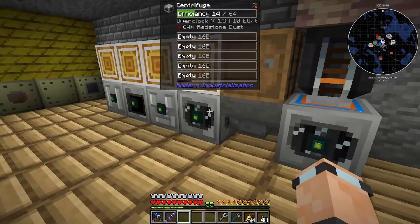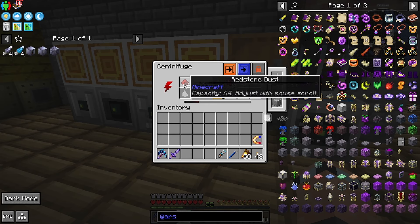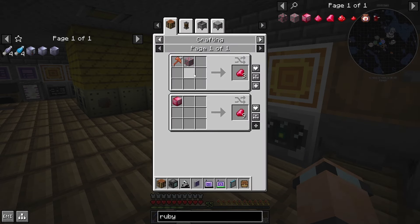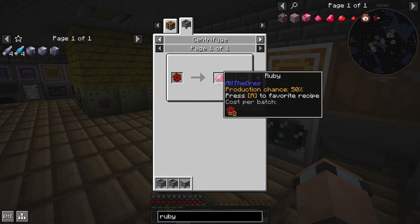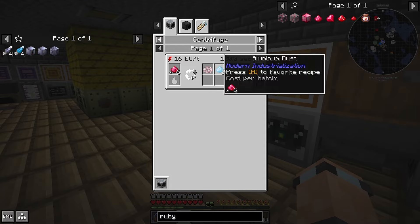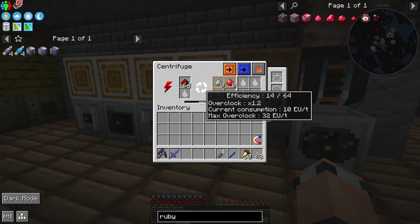We have to wait for this to complete - a few more of these to go, it takes 10 redstone every time. We're going to get a load of ruby dust out of that. I did look into ways of turning ruby dust into rubies, and from that we could get ruby bees, get ruby combs, turn the ruby combs back into rubies, and use crushed ruby dust to make ourselves chromium. Anyway, just gotta wait for this I guess.